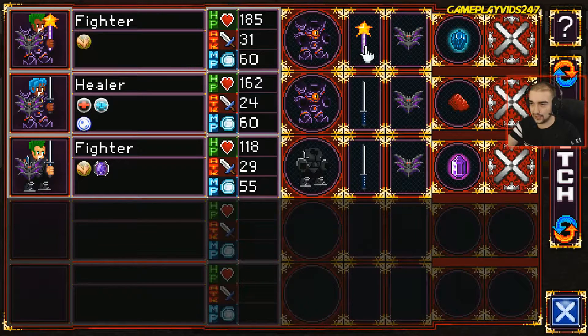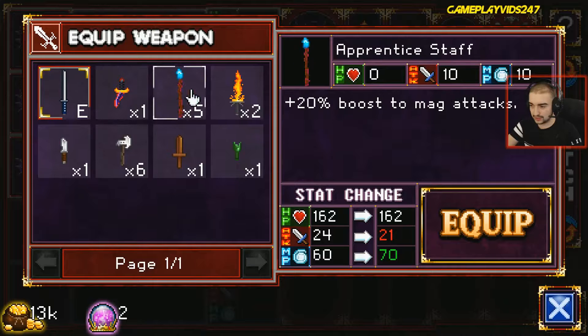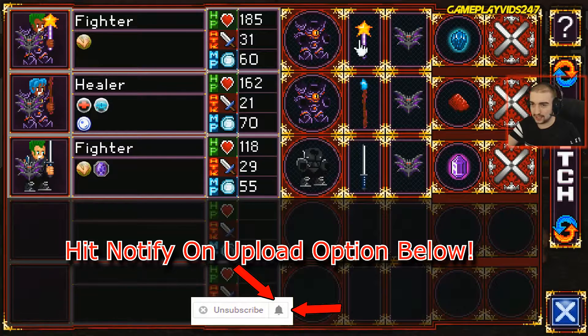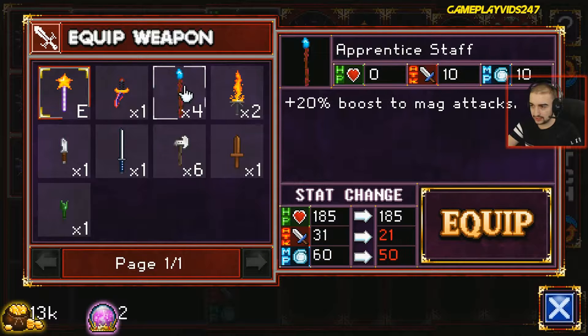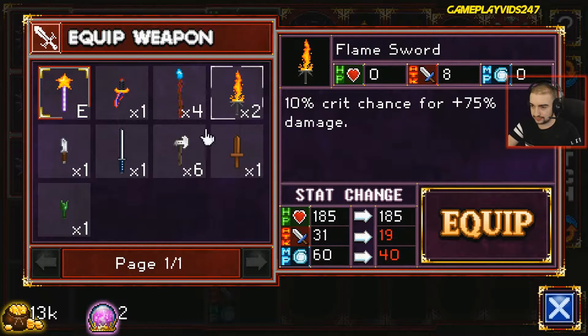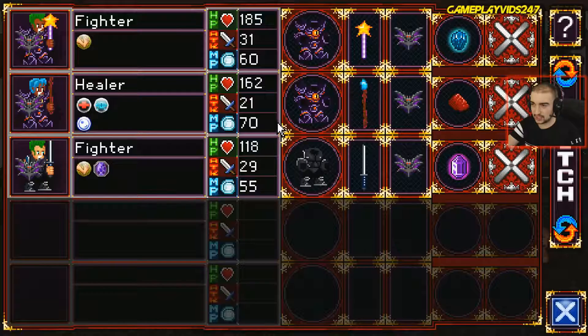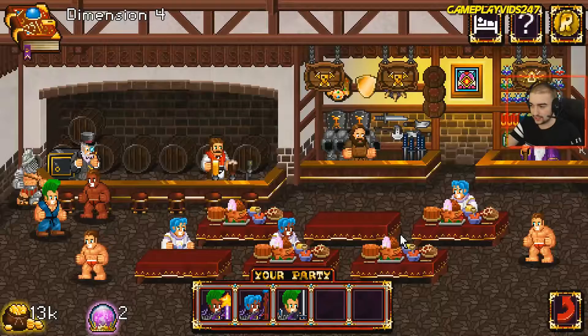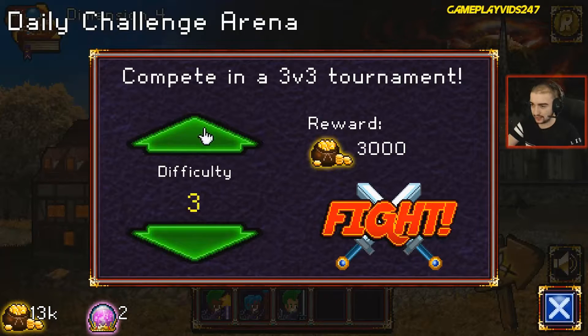All right, that's good enough for now. Fighter with the wand. Katana with the healer. There's not much else we can really do, can we? Apprentice staff — boost the magic attacks. Apprentice staff for the healer. Yeah, we'll put the apprentice staff on the healer. The wand for the fighter? It's a really hard choice. Do you know what? We'll jump into combat now. Let's go to the arena.